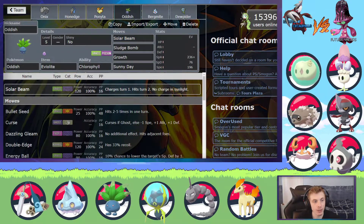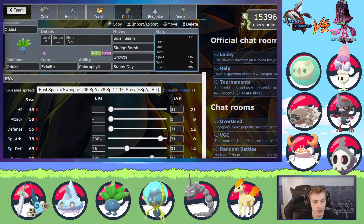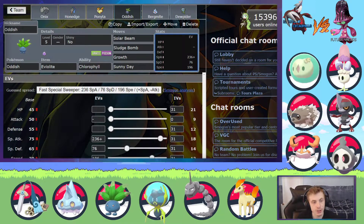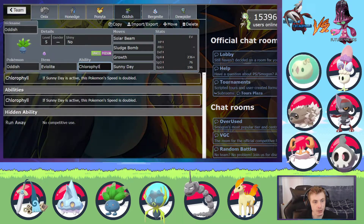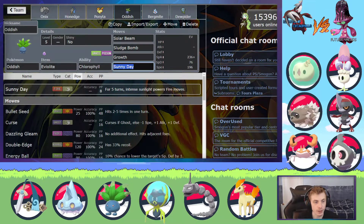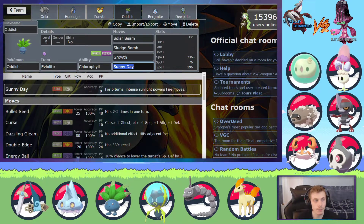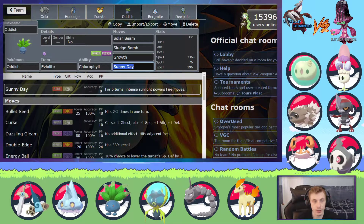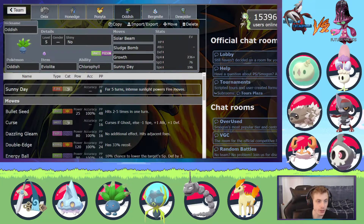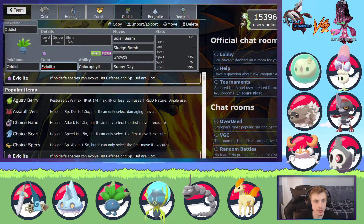We also have Oddish. Oddish is Max Speed, Max Special Attack with a Modest Nature, a little bit of Speed EVs, and of course Chlorophyll. We ran Solar Beam, Sludge Bomb, Growth, and Sunny Day. If it had Weather Ball I think it would have been better, but sadly it doesn't learn Weather Ball like Bellsprout, so it is a little weaker. I put a Violet on it just to make it a little bulkier.